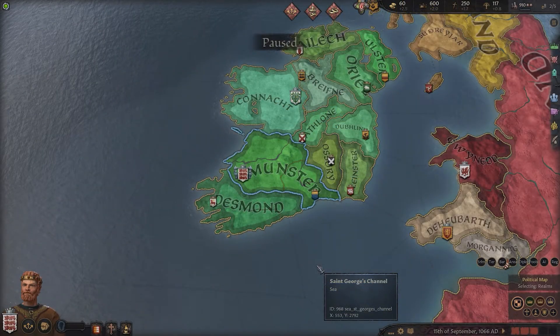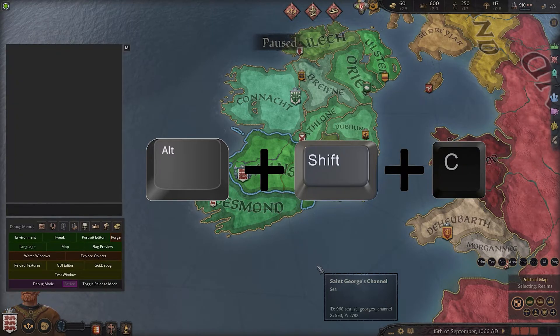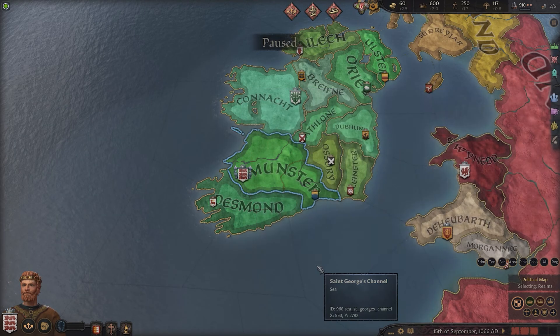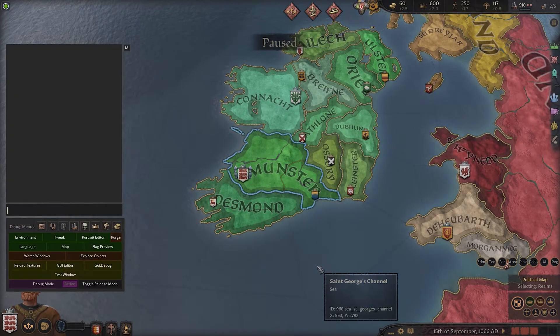Once your game has loaded, to open the Debug Menu you want to press Alt, Shift and C. Now this opens the menu, but it won't close it. To close the menu, you need to press the tilde key. So it's Alt, Shift and C to open and the tilde key to close it.